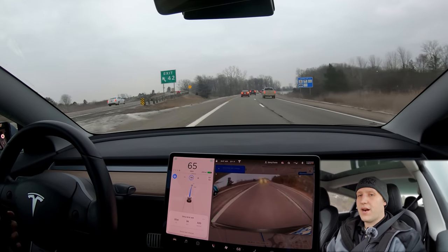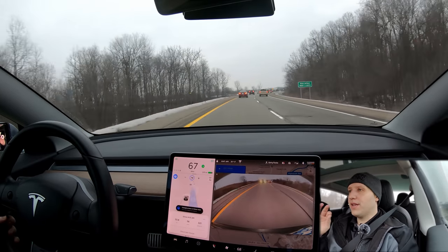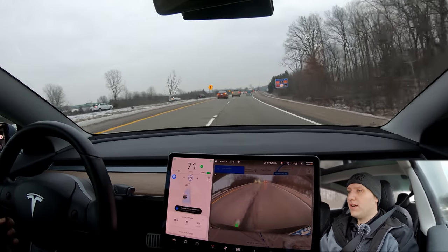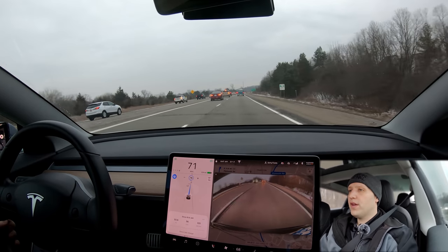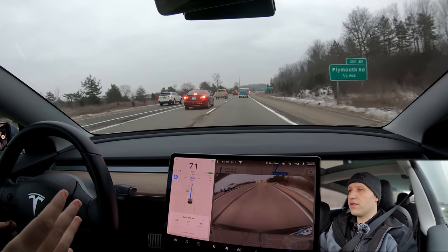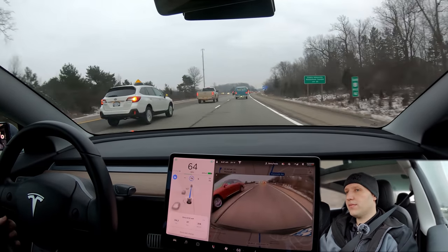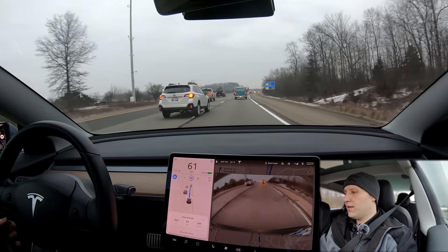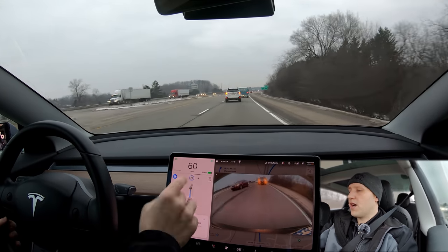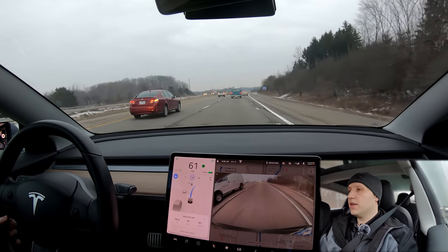We are just about to hit our exit and it looks like we've made it — 25 miles on the highway. I did absolutely nothing but keep my hand on the wheel and pay attention for safety. Really impressive stuff. I've had this happen on hardware 2.5 but not lately because of the passing lane bug, so I'm really happy to see that's been fixed. With the latest and greatest from Tesla, my car can drive me to work and I don't have to do anything.